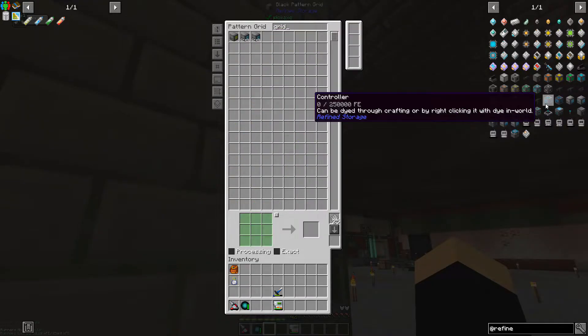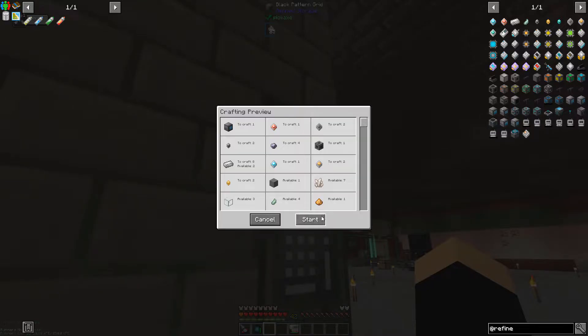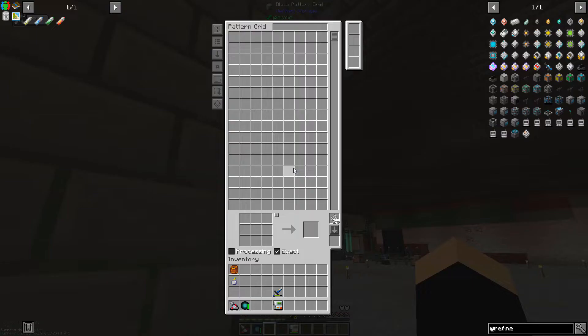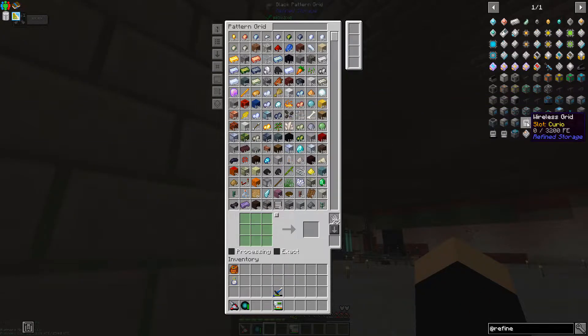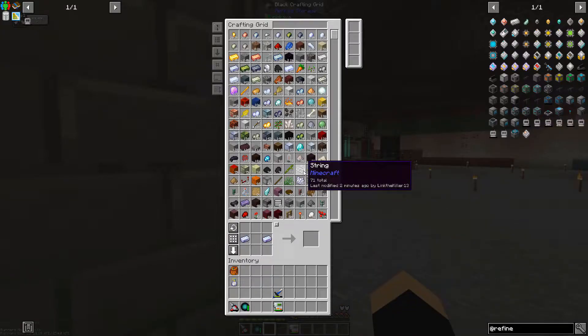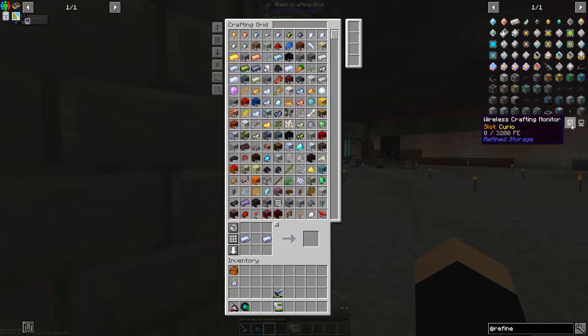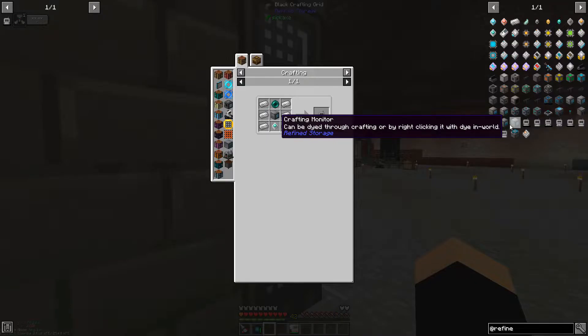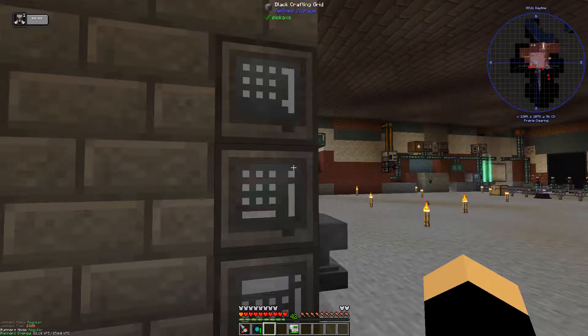So we need to craft a whole bunch of things. We're going to need a grid, we need a crafting monitor — it keeps doing that. We need you, which we can craft, go here cool, and then we're going to need the crafting monitor — wireless crafting monitor, wireless grid. What is this thing called? Crafting grid.